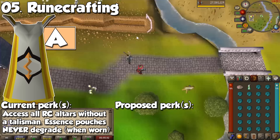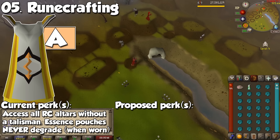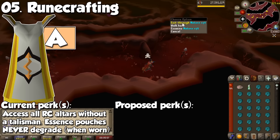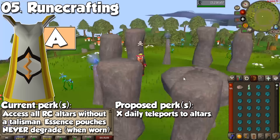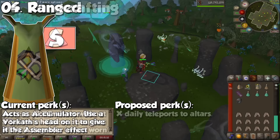Being 100% biased here because Runecrafting is my favorite skill in the game, but this cape is absolutely insane when we are talking post-99. When wearing it, you don't need a talisman when entering a runecrafting altar, and your pouches will never degrade. I can't stress enough how great this perk is if you're looking for extra profit through the skill, or by playing Guardians of the Rift. If I could add anything else, maybe give it a certain number of teleports to runecrafting altars every day — extremely useful for clue scrolls or overall traveling.